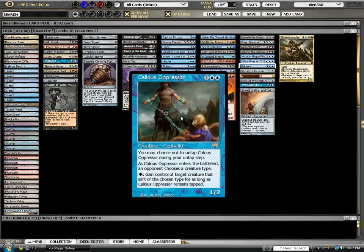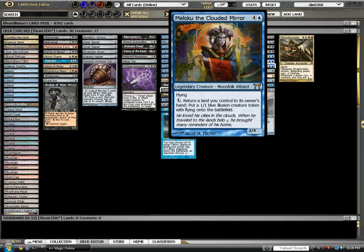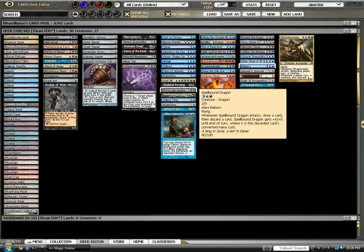Callous Oppressor is another card I kind of found recently. For one blue-blue it's a 1/2. You can choose not to untap it during your untap step. As it enters the battlefield, an opponent chooses a creature type. Tap to gain control of a target creature that isn't of the chosen type for as long as Callous Oppressor remains tapped. Basically, you choose a player who isn't playing a tribal deck, and they pick the creature type of their best creature, then you get to tap and gain control of any creature you pretty much want. It's an upward-scaling mind control. Meloku the Clouded Mirror — flying 2/4 for 4 and a blue. For one mana, return a land you control to its owner's hand and put a 1/1 blue illusion creature token with flying onto the battlefield. It gives you so much time to stall and generates such card advantage that he will end the game when he hits the battlefield.